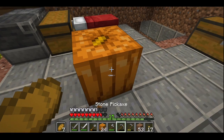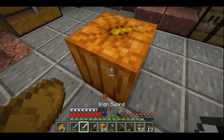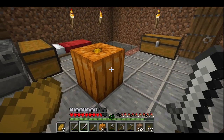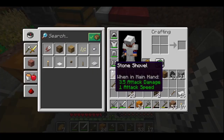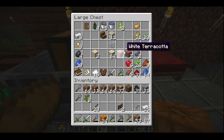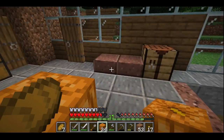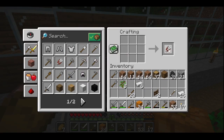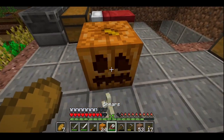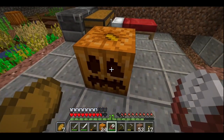Nope, that's not it. Pumpkins used to just always have a face on them, so I never had to worry about it before. I wonder — it's probably shears, isn't it? Shears seems like a thing. Do I have shears yet? I maybe haven't bothered making any. We've got plenty of iron though, so we might as well do that. Get some shears. And ha-ha! There we go! We got ourselves a nice ol' jack-o-lantern there.